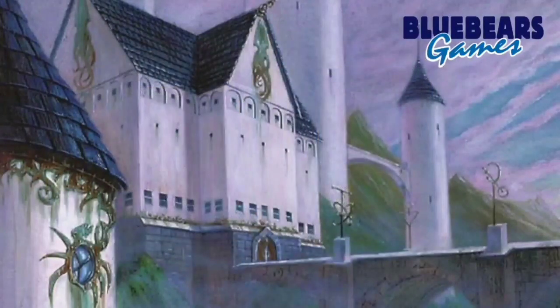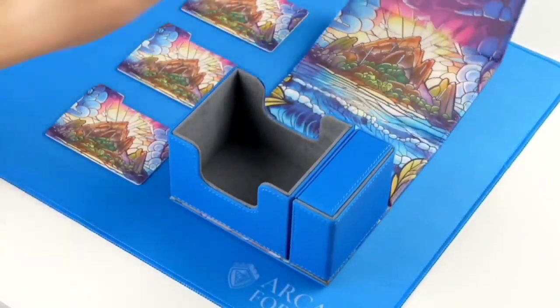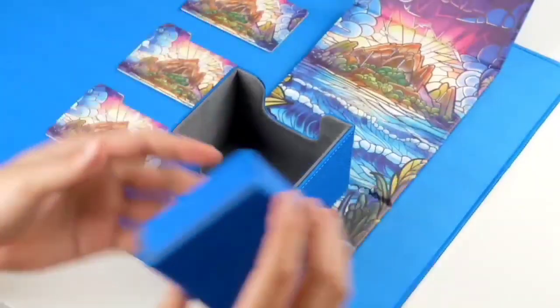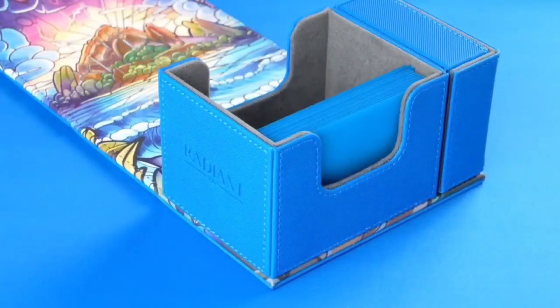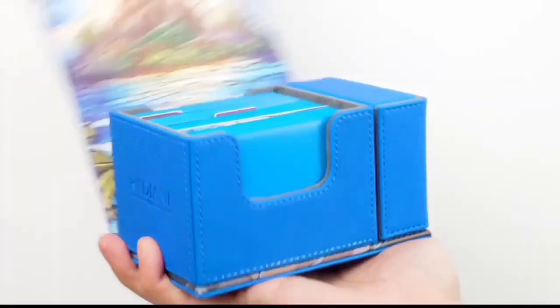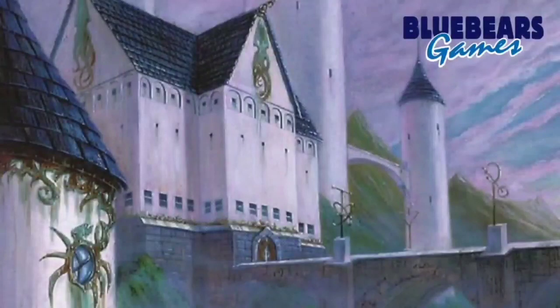Before I rip this bad boy open and show you what's inside, I want to take a moment to let you know that if you're in the market for an awesome looking deck box, playmat, or sleeves, please visit our sponsor at arcane-fortress.com. Their deck boxes are some of the best I've ever used, and you can get an additional 5% off your entire purchase if you use discount code BLUEBEAR at checkout. Check out the link at the top of your screen for a review I did of their Hidden Island deck box.